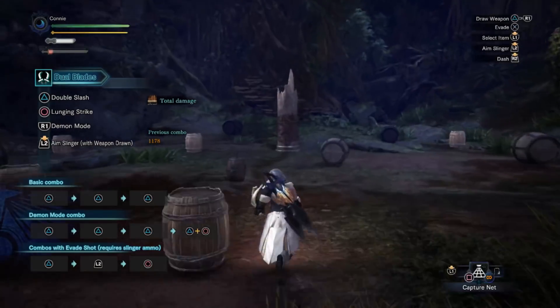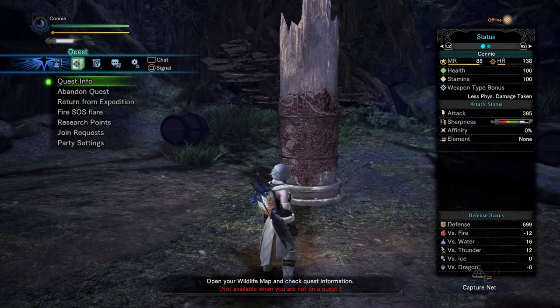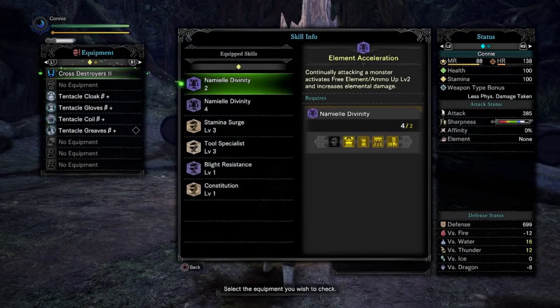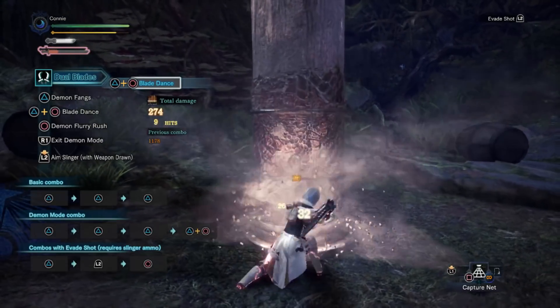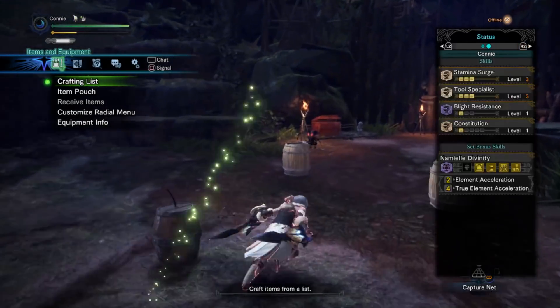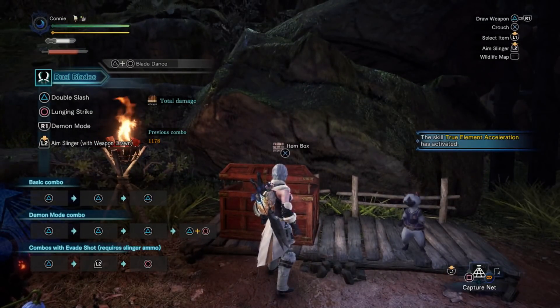I'm not 100% sure how much bonus elemental damage the full set bonus applies. Well, I tested it and it seems to be different. So we'll run the test without any points of free element just to get a baseline for comparison. The set bonus states that it gives us free element level 3 and increases elemental damage, so we'd expect to get to 330 naturally and then some bonus on top. We get 480, which means the bonus is 150 — that's quite substantial, more than I thought. So the two-point bonus gives you 60, and the four-point bonus gives you 150.